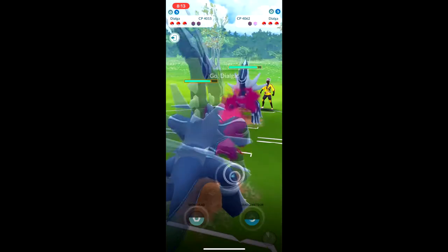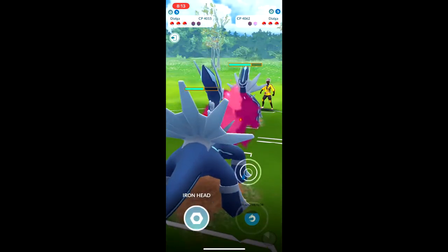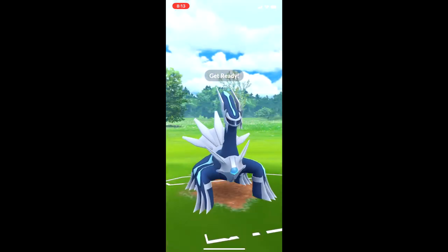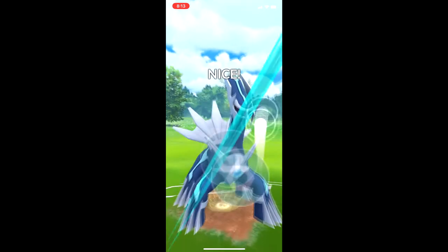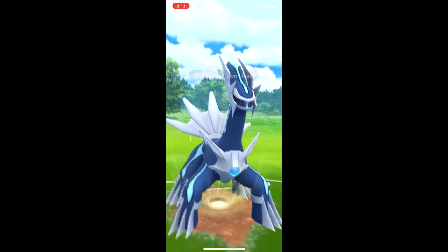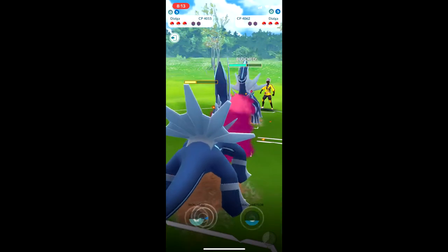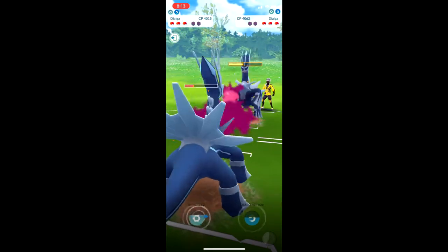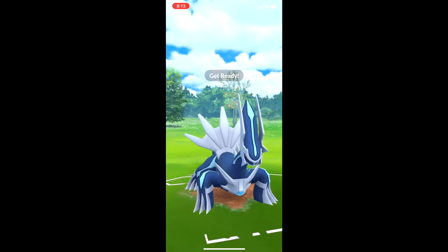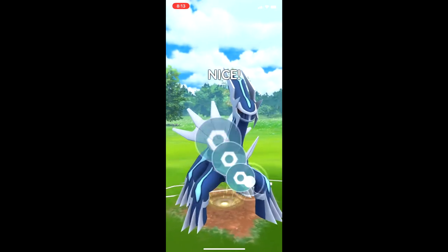I'm going to build up to a Draco Meteor and bait that. You don't want to do it too early because then they'll know it's an Iron Head. He takes the bait — getting as much Dragon Breath in — and we're able to get a second Iron Head, doing as much damage as possible before we go down.